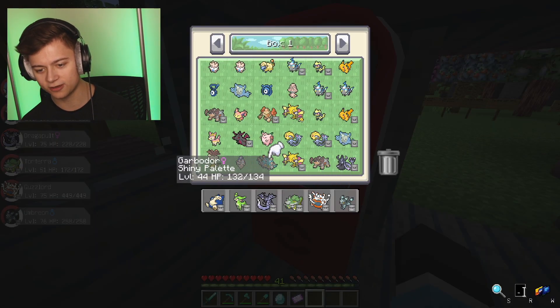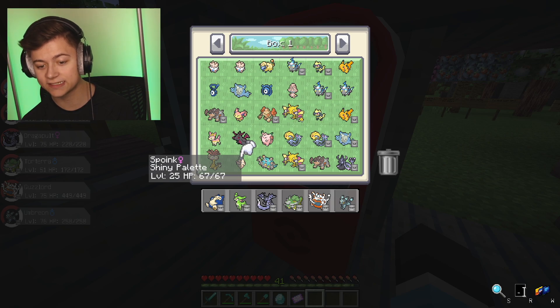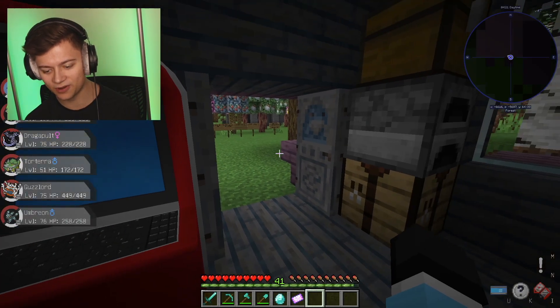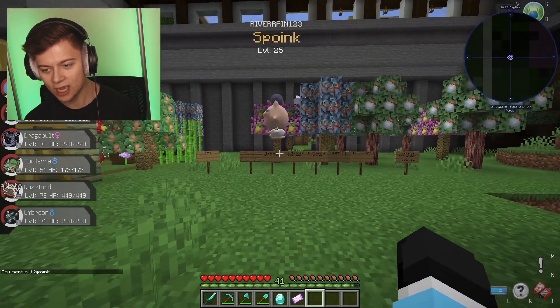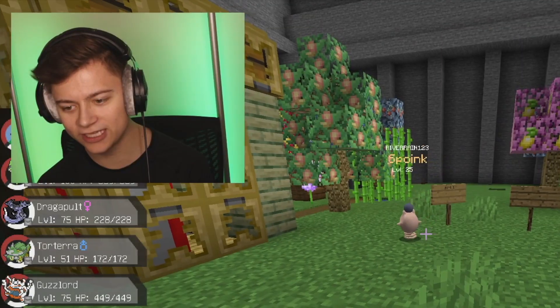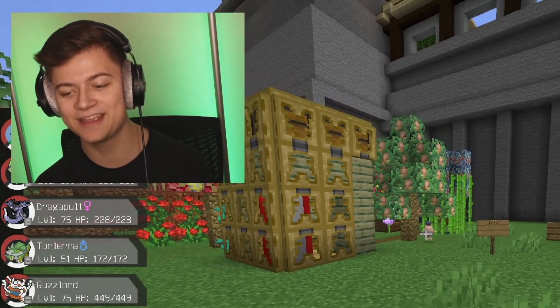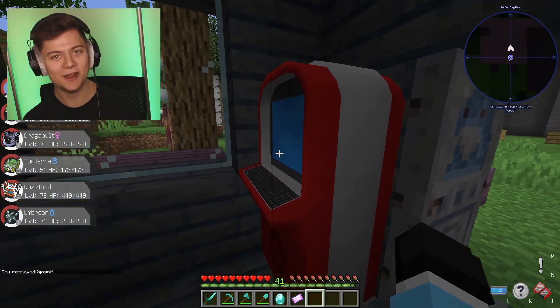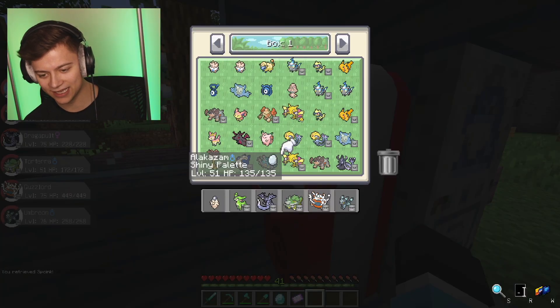So we're back home - let's go ahead and take a look at the PC. A Spoink - how could you forget that Spoink? So this is a Spoink, shiny palette 25. Man, that kind of sucks. We're gonna go ahead and actually spawn it in just to show you guys. It is literally... no way. It's literally a spring. Are you kidding me guys? I am definitely not gonna be using that - that thing does not look OP at all.